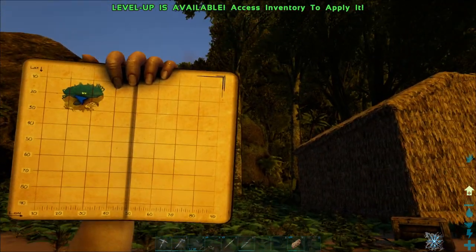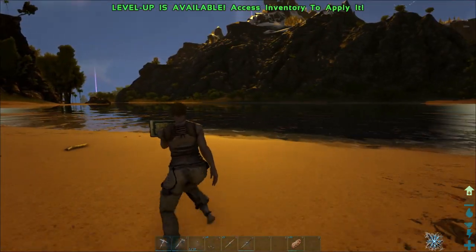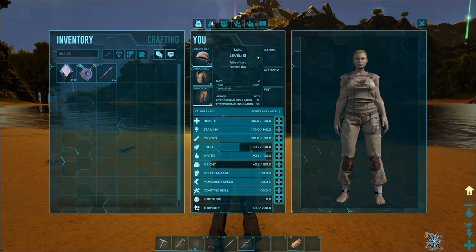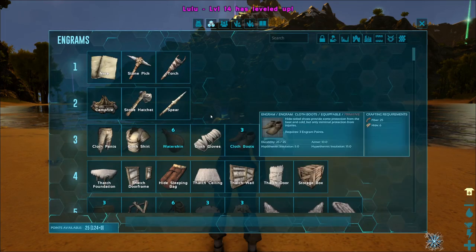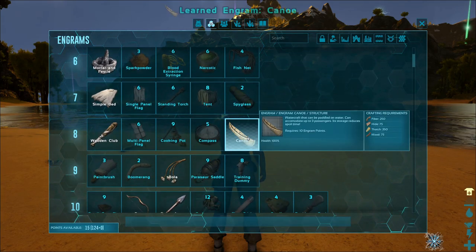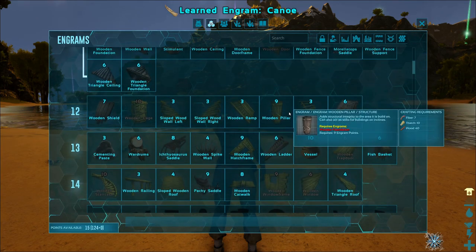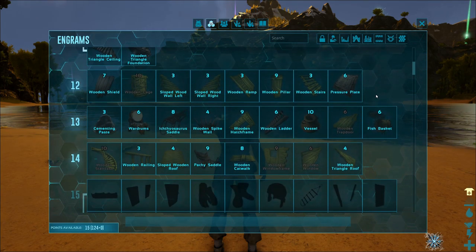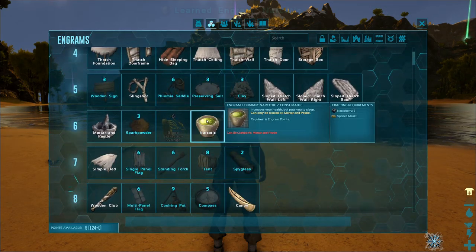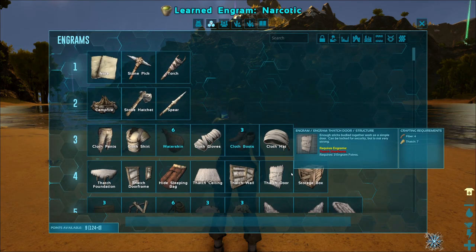I think we're gonna head up into here a little bit and kind of see what's up on this mountain, get a little lay of the land. I did get a level and I'm about to level again. We'll throw that into carry weight. I'm gonna learn the canoe because I really want the canoe so we can travel down the waterway safely. I don't think I'm gonna spend any other points just yet other than narcotic.